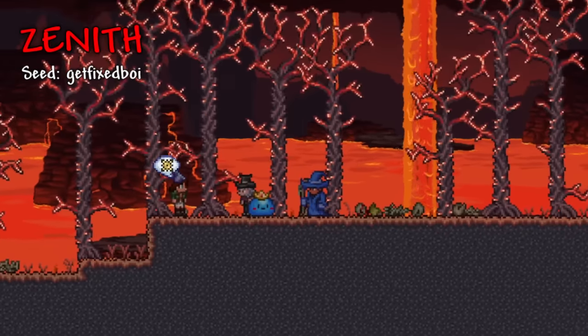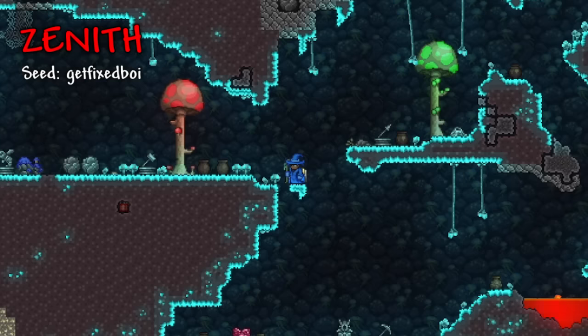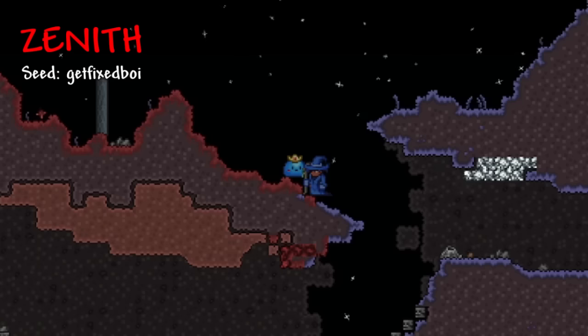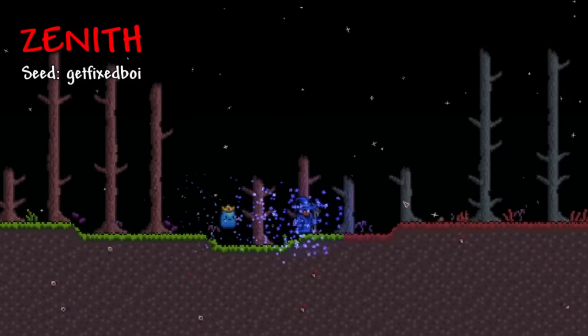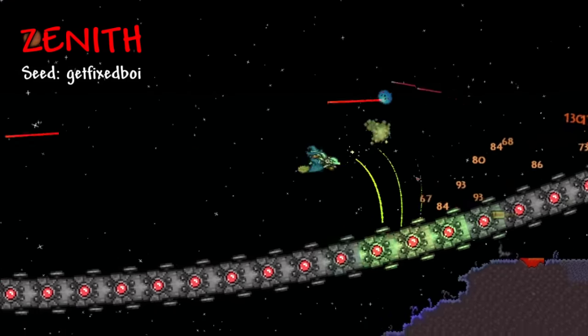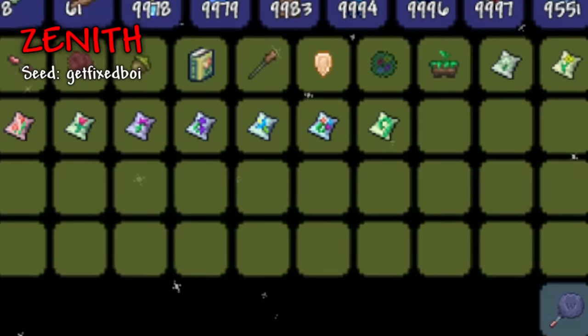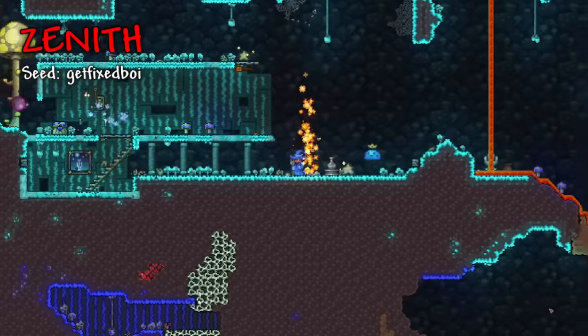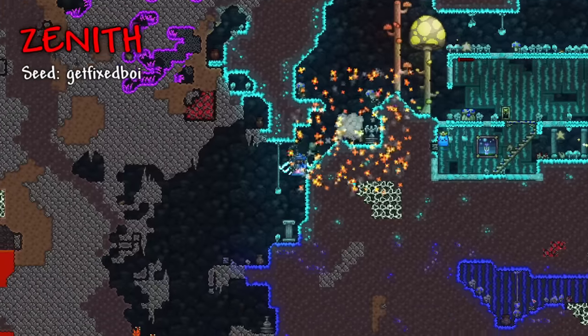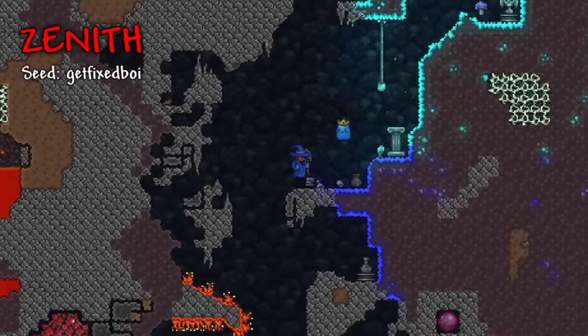The world itself will seem like the Don't Dig Up Seed, so you'll start in the underworld and have to slowly dig your way up to the surface. When you finally reach the top, you'll find it fully infected with both evil biomes from the start. You could try to use purification powder to fix it, but the Dryad won't offer any purification powder in this seed. While trying to get to the surface, you'll also have to deal with traps in seemingly every nook and cranny of the map, which is part of the No Traps Seed effect.